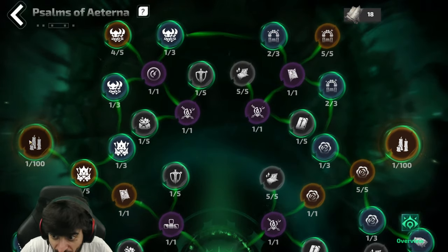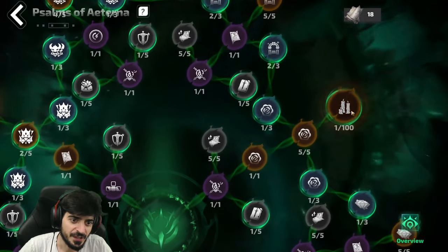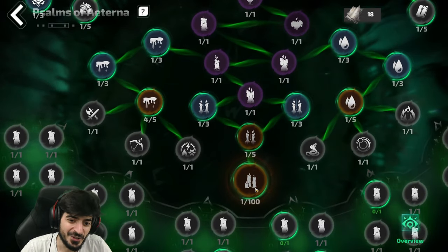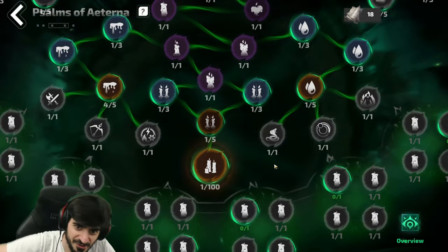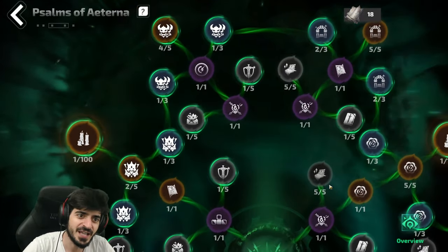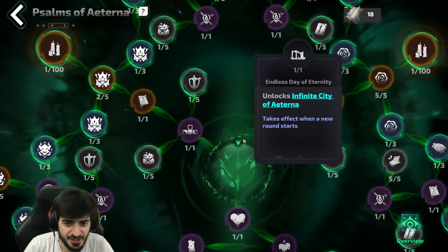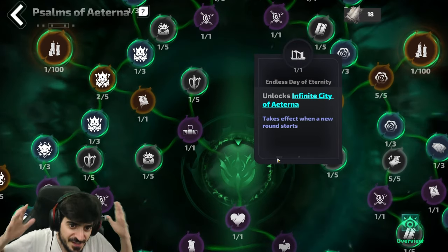Up here are the big endgame nodes: movement speed for 200 points, making monsters deal less damage in the city, and making them have less life — these cost 200 each and you can put 100 points into them. They're endgame; that's how you eventually scale down the dungeon to go really deep. Early on you just need one point in every single talent node. Once you put one point into every single node you'll unlock the Endless Days of Eternity in the center of the map, costing 100 more pages — and once you have it you officially have the Infinite City of Aternum.